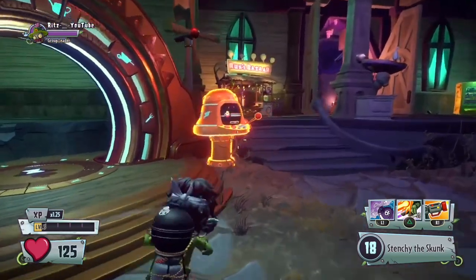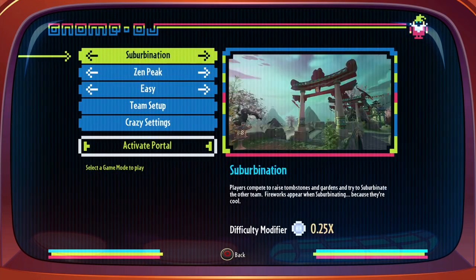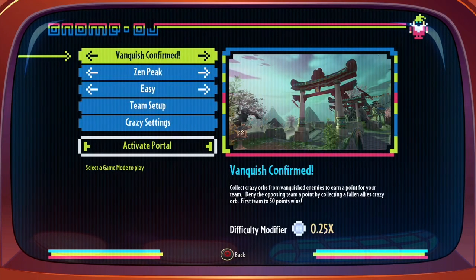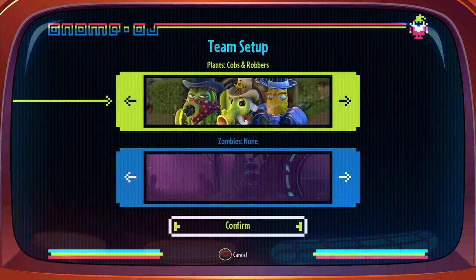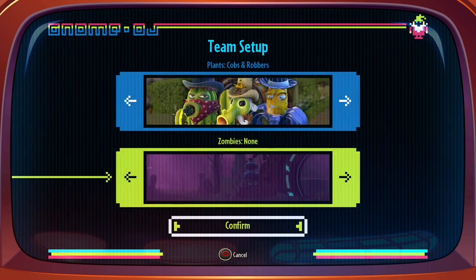So, number one, you need to go over to your multiplayer photo, select solo play, and then head over to Vingles confirmed, front lane flats, and then team cops and robbers, and zombies none.